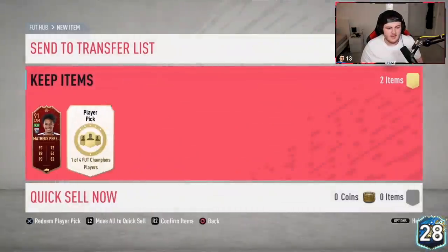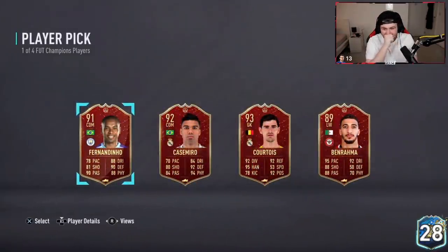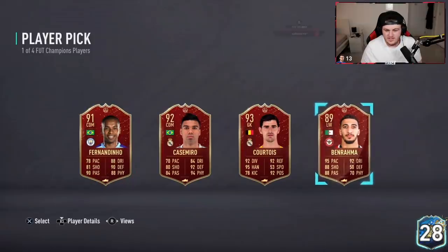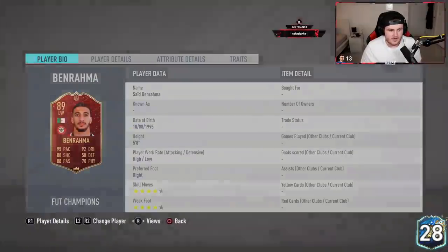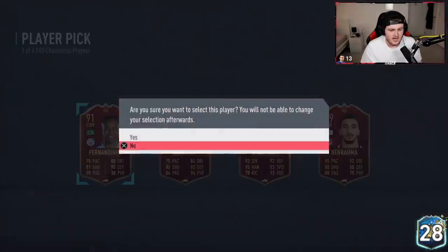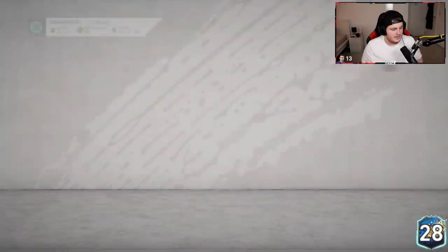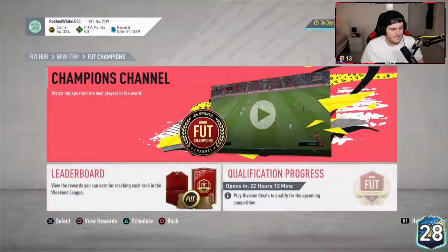Gold 3 rewards — are we seeing good player picks? First pick: Mitrovic or Godin? I think I'd go Mitro but he wants Godin. If you don't use him, Godin is really good fodder at very worst. Second one — another good set from Gold 3. I'd probably go Mateus Pereira. Totally understand that. That is really good from Gold 3 — rewards are insane.